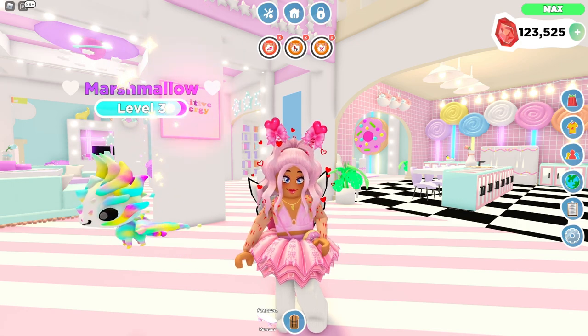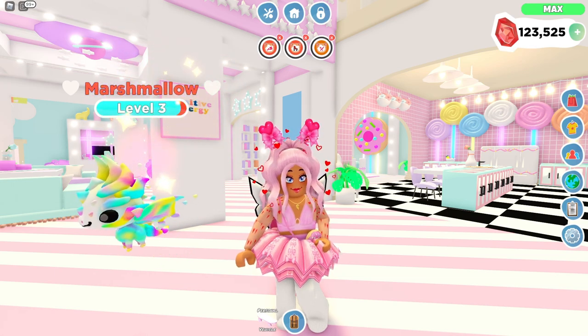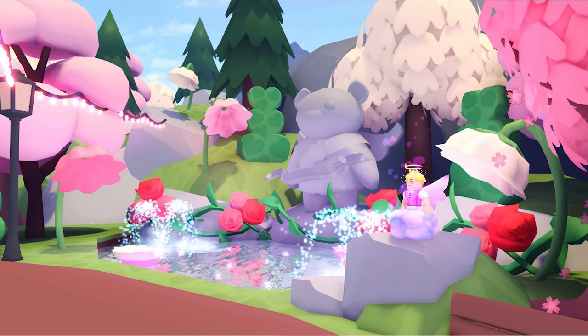I think the Cupid Teddy is going to be the wishing well pet, or possibly tied to another pond added into the park section. There are screenshots of a little pond area with roses, pink lights everywhere, and a little teddy bear in the back — that looks exactly like Cuppy's Cupid Teddy. What if this is where we can make a wish instead of at the regular wishing well? There's also an interesting green plant with hearts going up it, pink trees — one even looks like cotton candy — and little flowers facing down around the pond. It's beautiful.